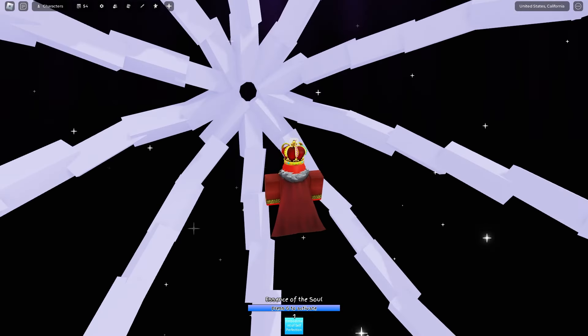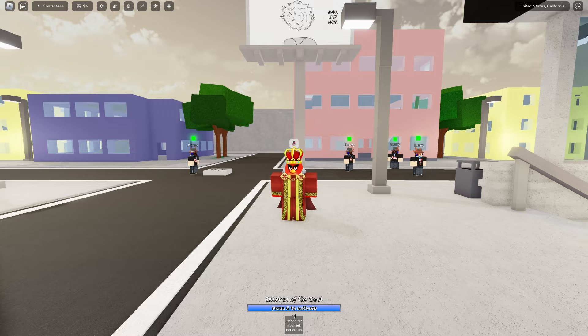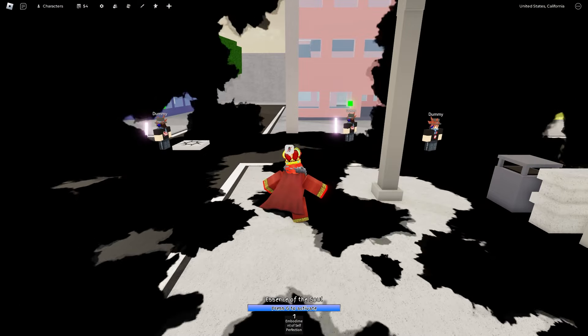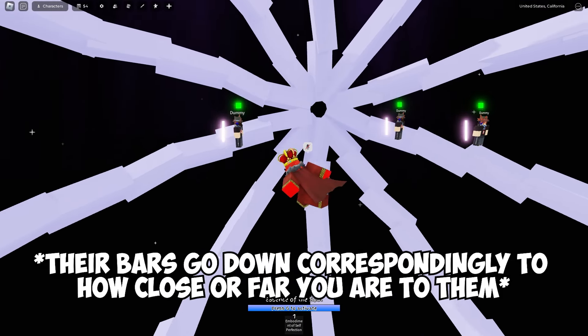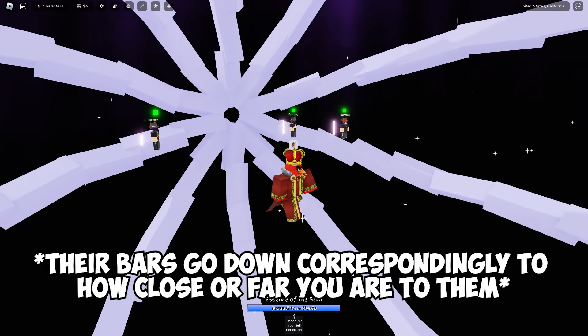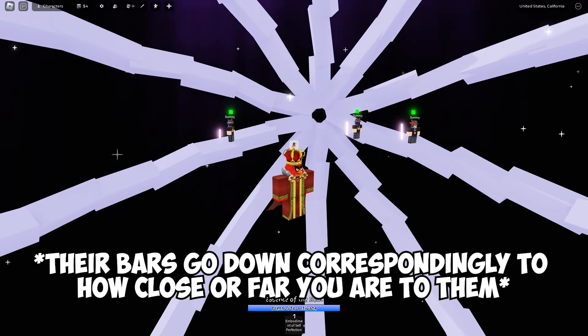So a lot of you may be wondering what the bar actually does — I'll show you right now. Once you use Mojito's domain, you can see I'm all the way down here and their bars are just fine. But if I actually get close to them, it starts doing damage, and if I get away it kind of just reverts.